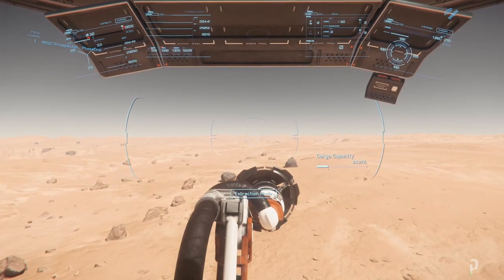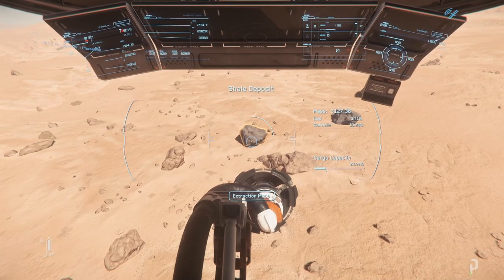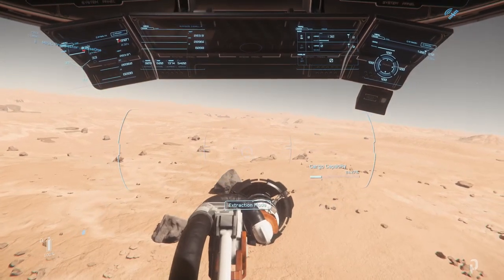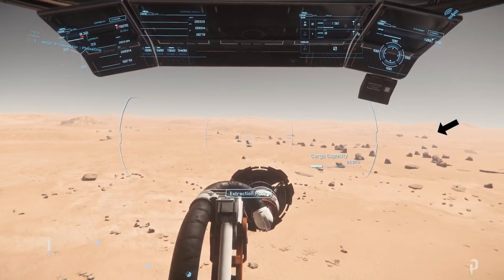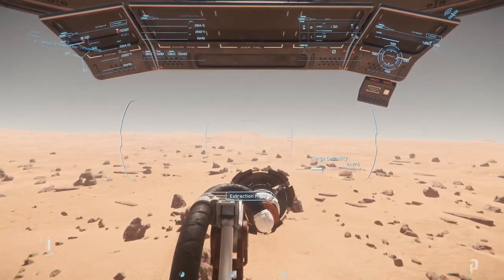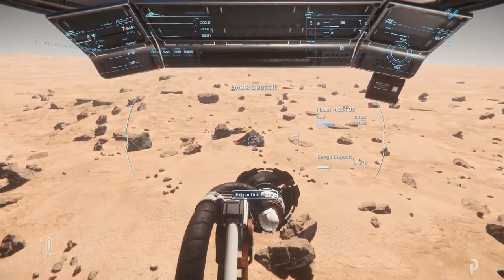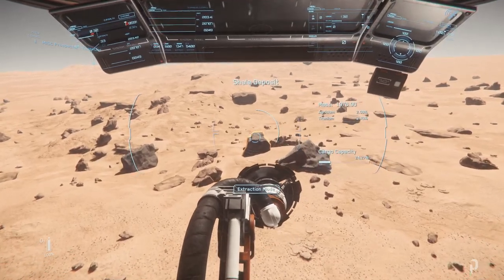So I was out mining and I noticed that I was able to spot mineable rocks right off the bat. I was able to spot this first set at the corner of my eye, so I quickly went over to scan them down. Sometimes when you scan it doesn't always pick up all the mineable rocks, so it's good to always have an eye out. I think these mineable rocks are spawning in before the rest of the terrain, so you're able to spot them right away.